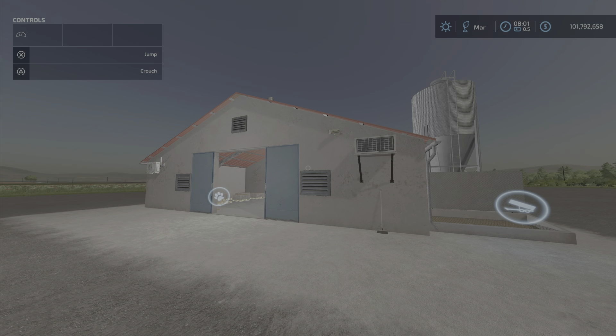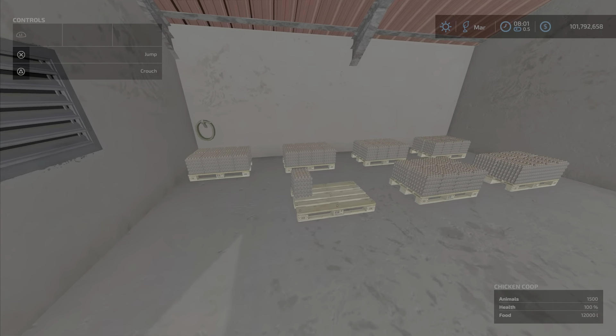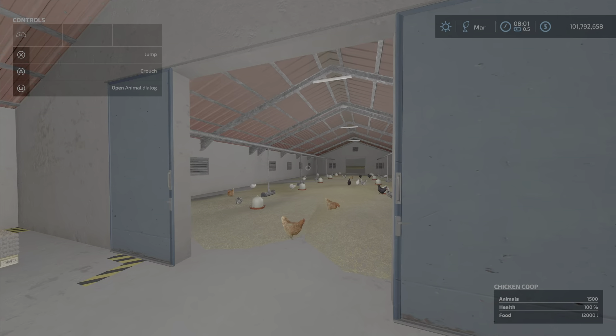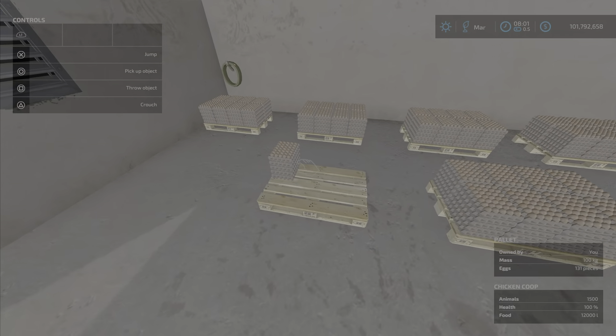We've gone ahead one day and things are looking promising. We have eggs — apparently 8,400 eggs — and they have consumed that much food. We started with 19,500, so they're about a third of the way down. Food obviously lasts more than a day, and the eggs appear here.